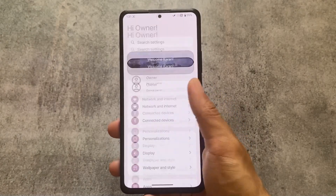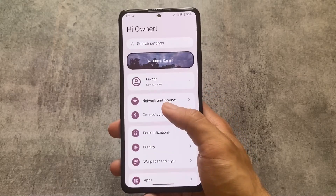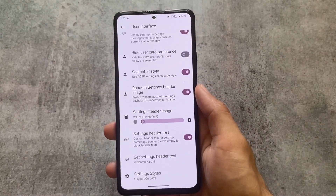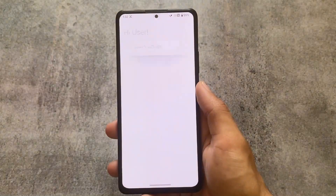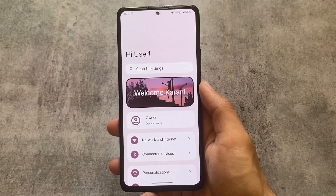In the Settings Styles option, you have the option to customize your Settings UI quite extensively. You can even customize the banner — for example, you can choose about phone style, center wallpaper banner, big banner, and more. If you like any one of these UI styles, you can apply it, or you can simply skip.